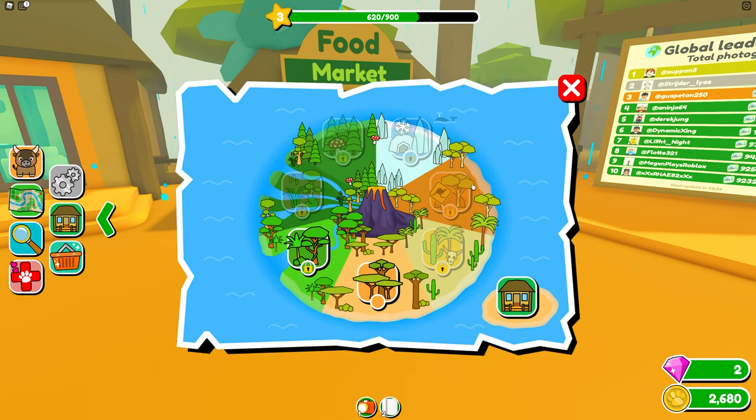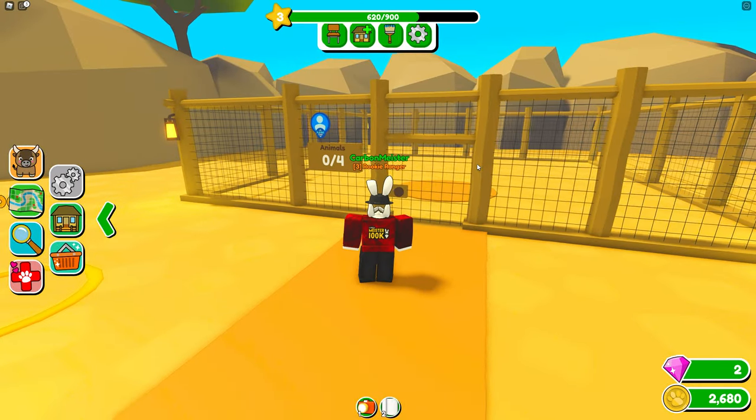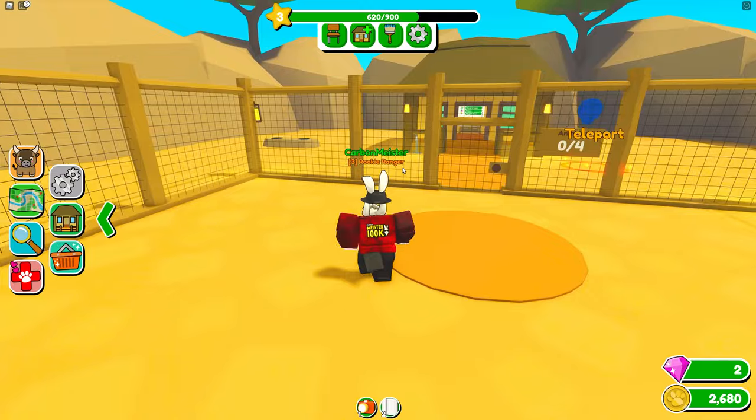The map looks awesome — there are a bunch of different zones and a little house down here. We have enclosures — my own little area. I can keep a total of four animals inside of here.